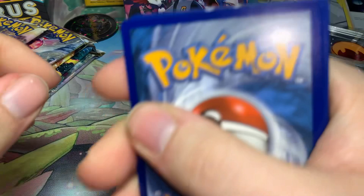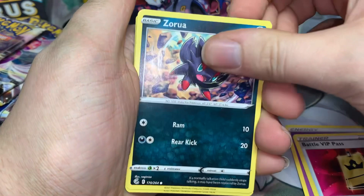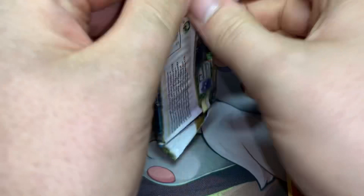Let's start with the Fusion Strike booster pack. Sorry — had to sneeze. Let's open these up; hope none of the cards are damaged. One, two, three, four. I don't think we're going to get anything really good out of this pack. Psychic energy, semi-poor, Vital VIP Pass, Zorua, Shelter, Drilbur, Sneasel. Looks like Buneary is the one that got messed up. Reverse Snorlax and a regular Scizor.